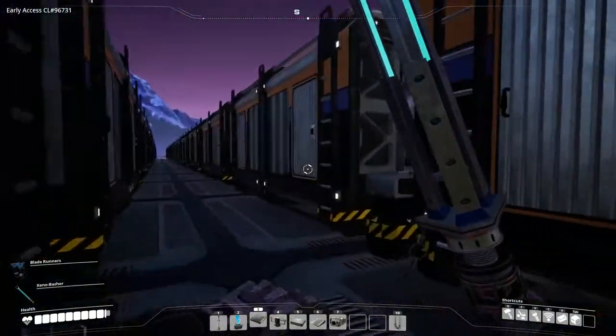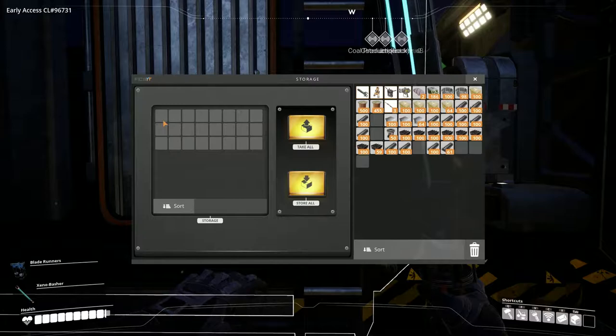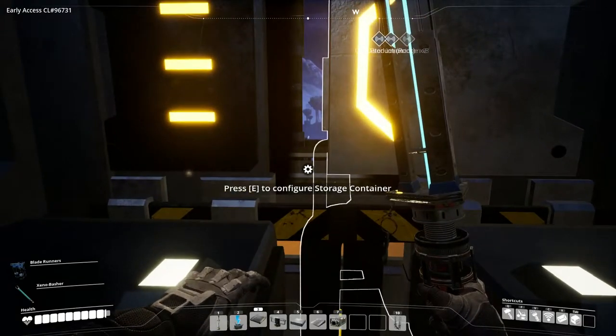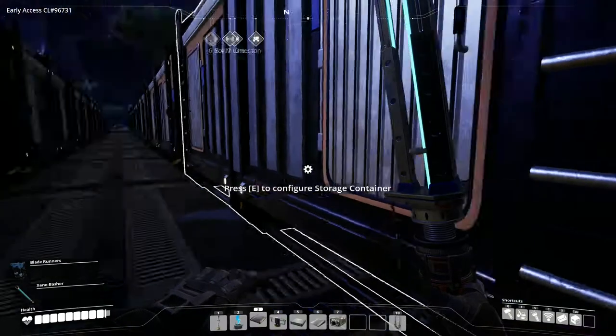Double-click to quickly transfer between containers. These storage containers don't actually have a cap on how fast or how many items they can transfer per minute, so that means no matter what type of conveyor belt you're using, it will still transfer the maximum of that conveyor belt type.